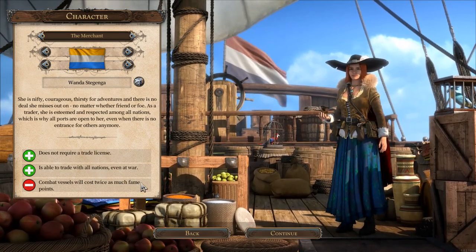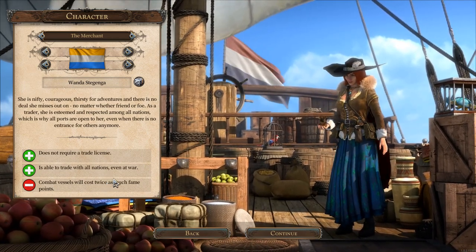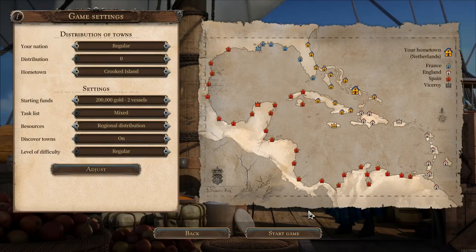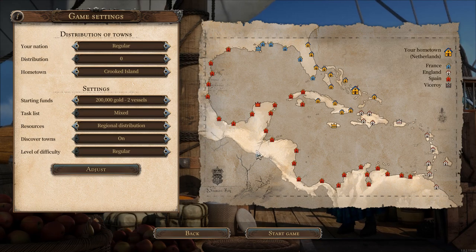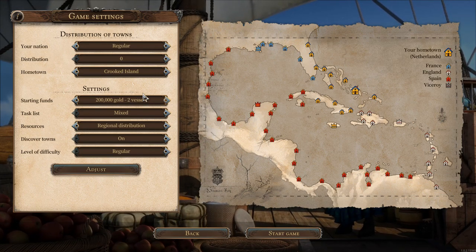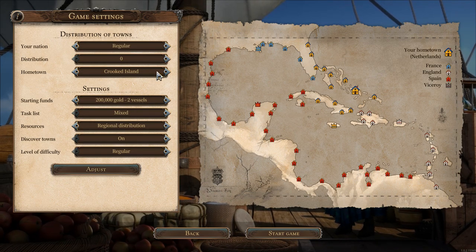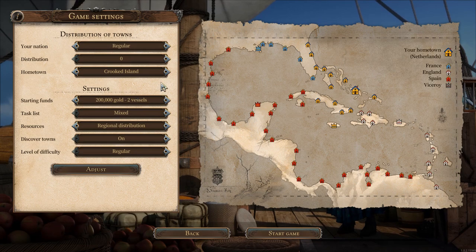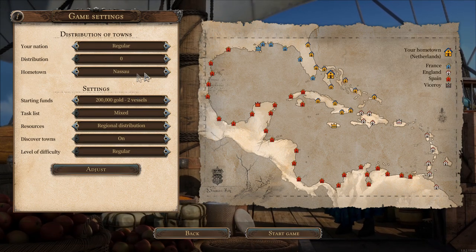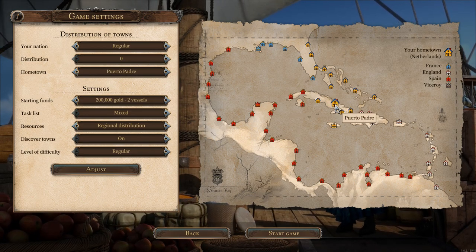But we can't have as many combat vessels. That's fine, because in my personal opinion there is nothing that money can't solve in this game. The next thing we need to do is decide on our map — you can see all the Dutch, the Spanish, the French, and the English ports. We could change up that distribution, have a larger Netherlands start, or just change how the map looks.